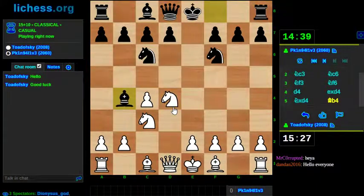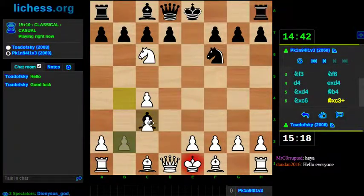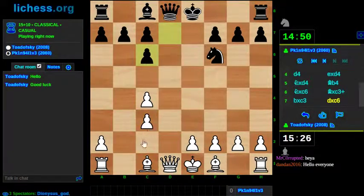Here we are in the main line of the English, and I have to admit I'm a little confused because I'm not entirely familiar with this variation. I think I've seen it once before and people have told me that knight takes knight is actually better than it looks. It looks like all it does is double some pawns, but it also helps strengthen white's control in the center, and this four versus three dynamic is not so easy for black.